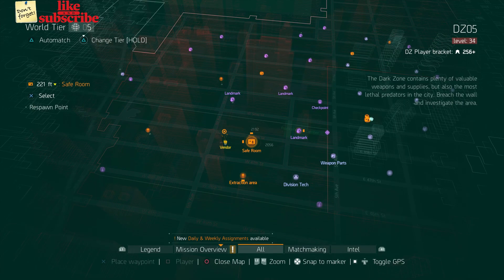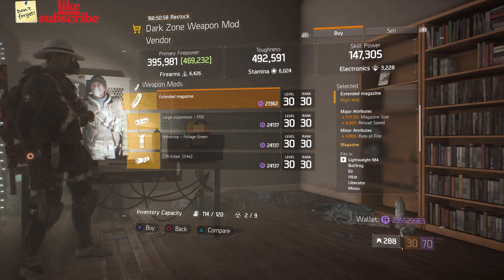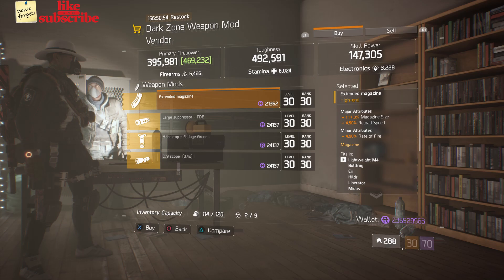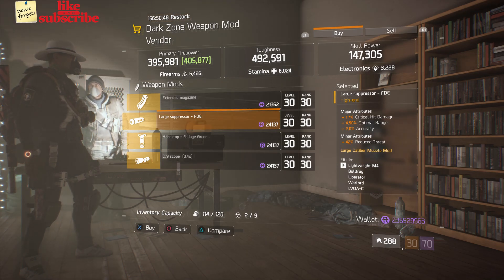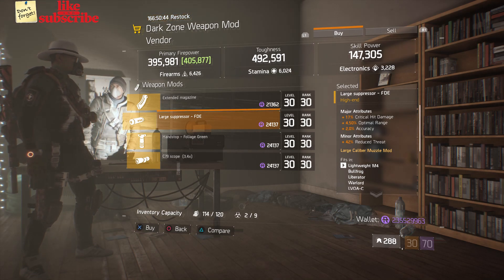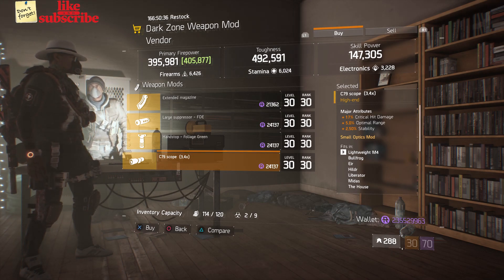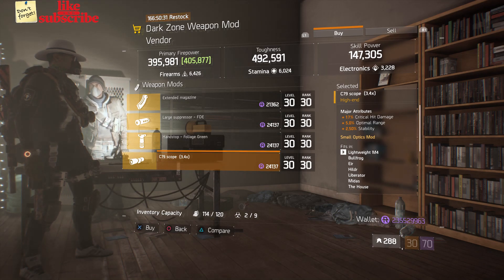For our next gear items, you want to head over to the DZ-5 Safe Room. Here the Dark Zone weapon mod vendor has an Extended Magazine with 117% magazine size, 4.50% reload speed, and 4.90% rate of fire. Also here we got a Large Suppressor FDE with 17% crit hit damage, 4.50% optimal range, and 2% accuracy. Also here we got a C-79 Scope with 17% crit hit damage, 5% optimal range, and 2.50% stability.